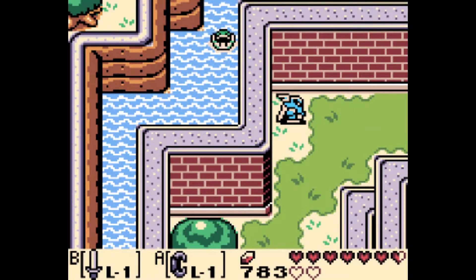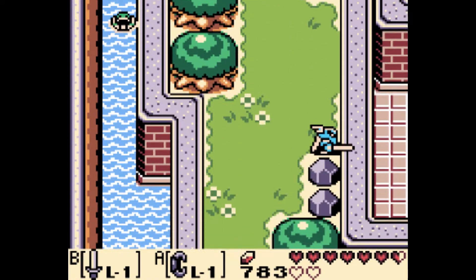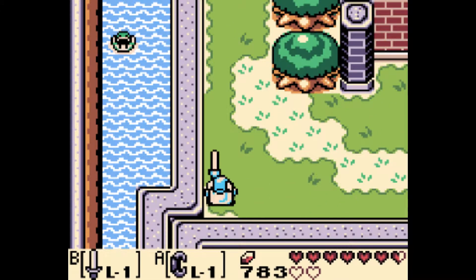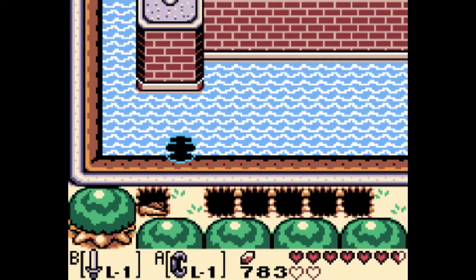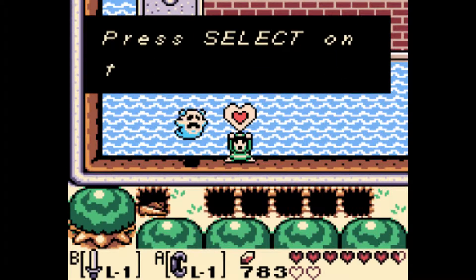We got that first heart piece in that little cave right there. We're actually about to grab another one, which involves swimming all the way around this moat, which is kind of weird. How would you find this one? I mean, you gotta dive for it, right? Yeah, it's just in a random place in front of the castle. I can tell you I definitely did not get this one the first time. It's about six screens away from the nearest place you can get in the water.